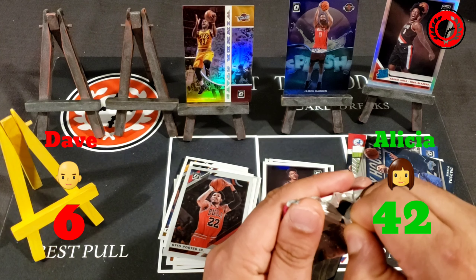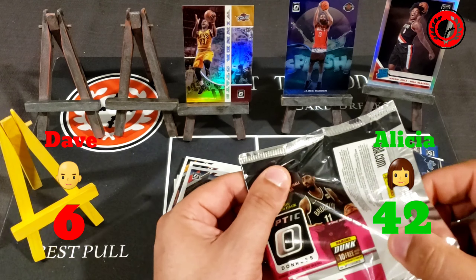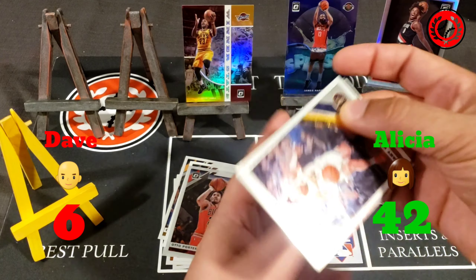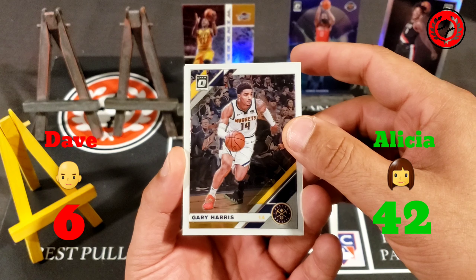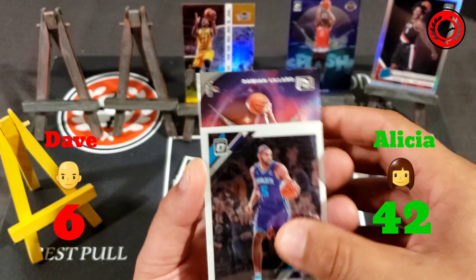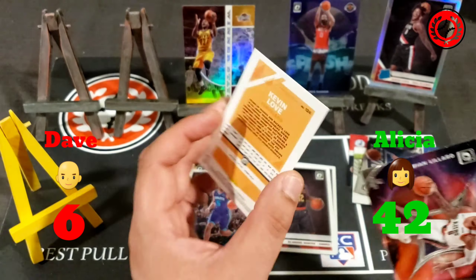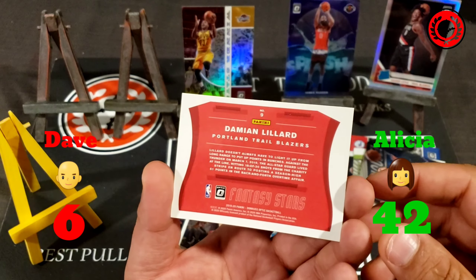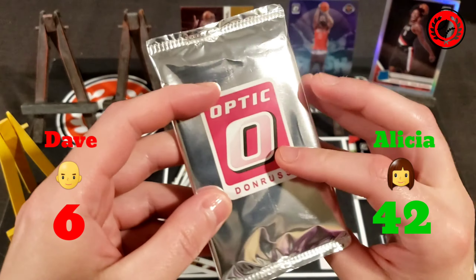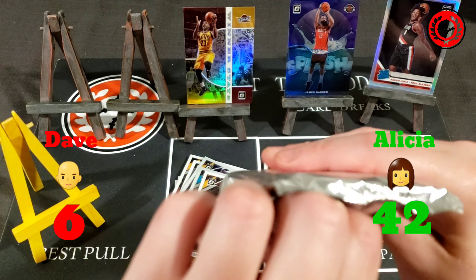That's all it takes — a crazy name like LeBron James in a silver parallel. This is actually our second LeBron James silver in the series; if you check the introductory video, we had two crazy LeBron James insert pulls in the same video. Gary Harris is the first one out of my pack, then a Nicholas Batum card and a Damian Lillard Fantasy Stars card — but that's not a prism, just a regular insert. And a regular Kevin Love to finish. No points for me.